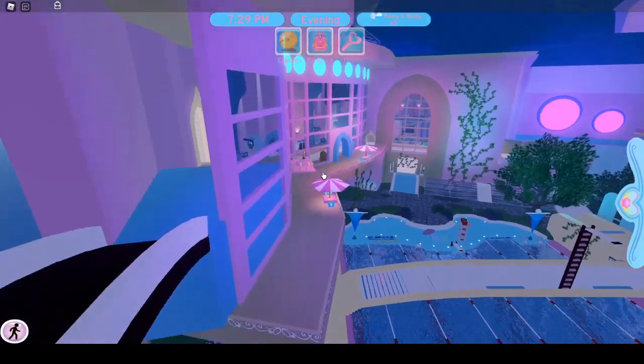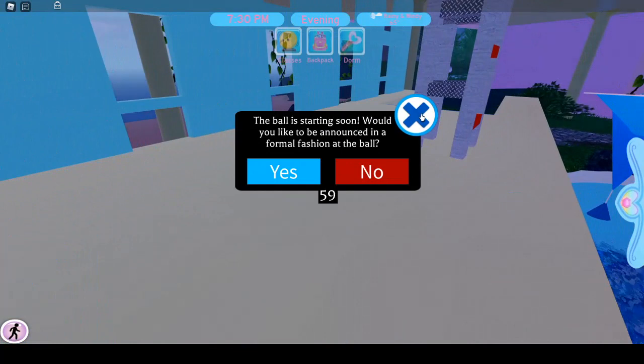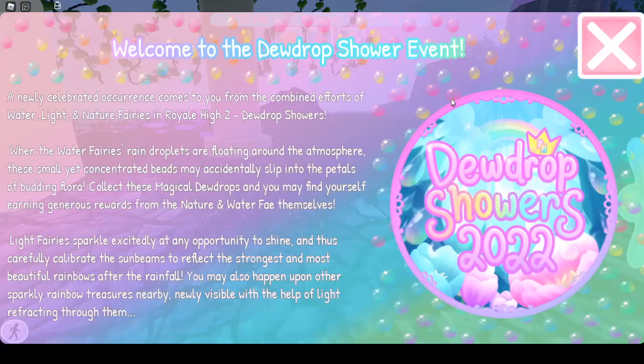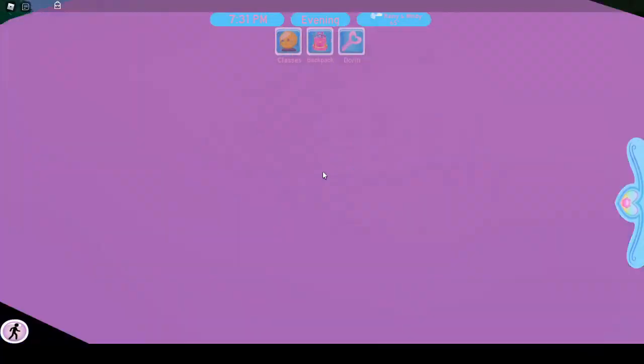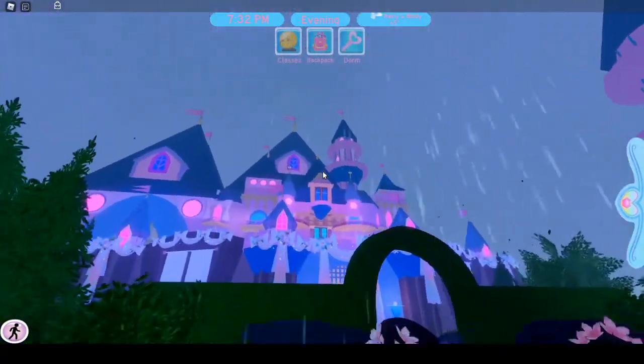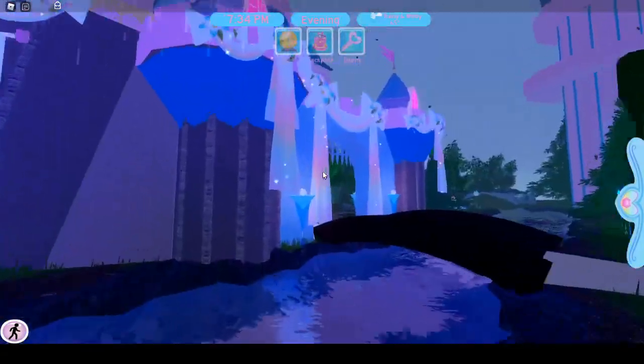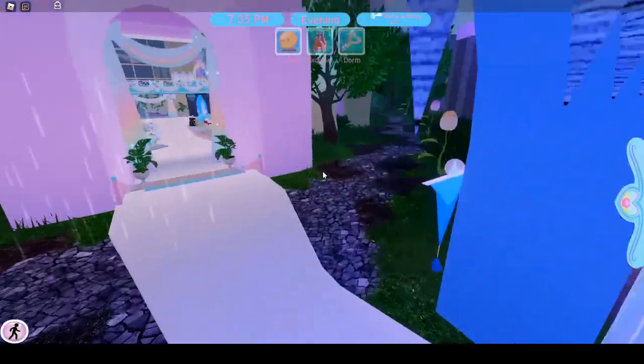I'm going to reset and go back inside the school to see if anything has changed. Oh — when you reset, that pop-up also appears again, oddly enough. It's raining right now and I'm going to miss the event just to show you guys the school — it's fine, I swear.